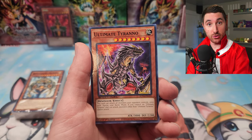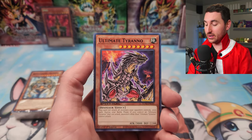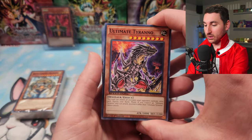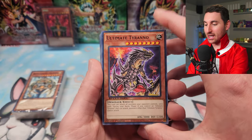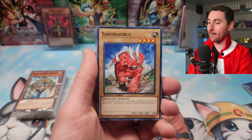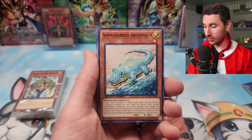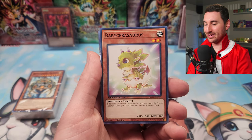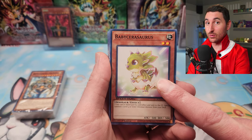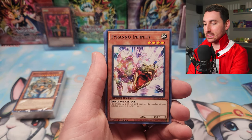Jaden Yuki deck is crazy good — it's literally almost card for card out of what he plays during that part of the show. So it looks like we got Hassleberry up next, one of my favorites. We got Ultimate Tyranno, Sauropod Brachion, good old Sabresaurus for our Dino Rabbit decks. Animador and Arcosaurus, Baby Sarasaurus — this comes Secret Rare as well. And also Fossil Dig. We got Black Velocity, Tyranno Infinity, Dynabase.